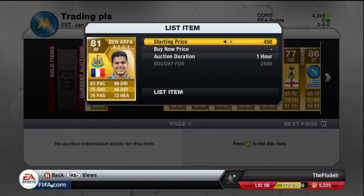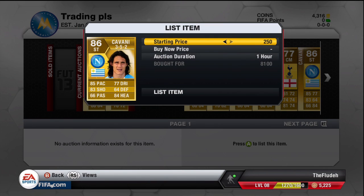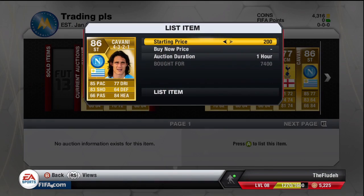The main player I traded with this episode was Cavani. I had a few players in my watch list from the last episode — the likes of Ben Arthur. I picked up this Ben Arthur for 2,400 coins in the right forward position and I'm gonna try and sell him on for 3,500 coins. This Cavani I picked up for 8,100 coins in the 3-5-2 formation — a very good formation in terms of selling — I'll be able to sell him on for 9,900 coins.